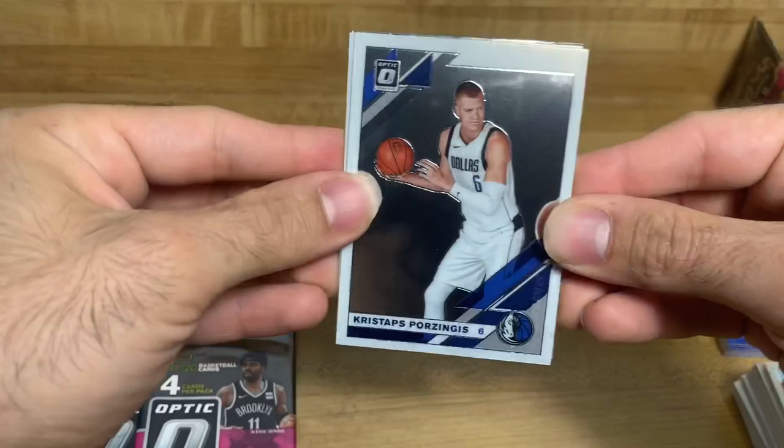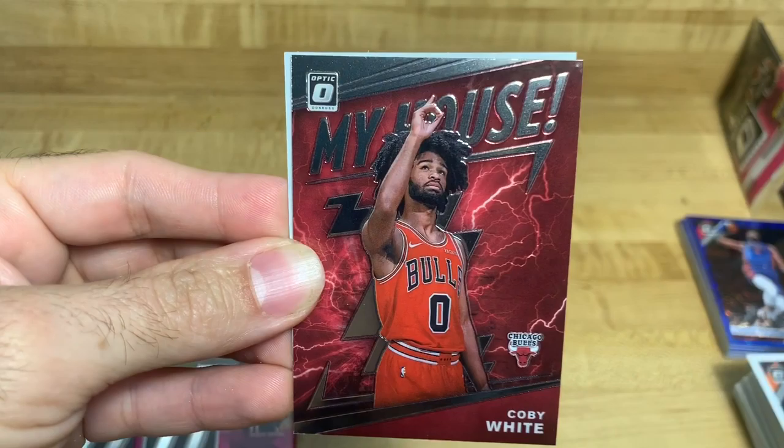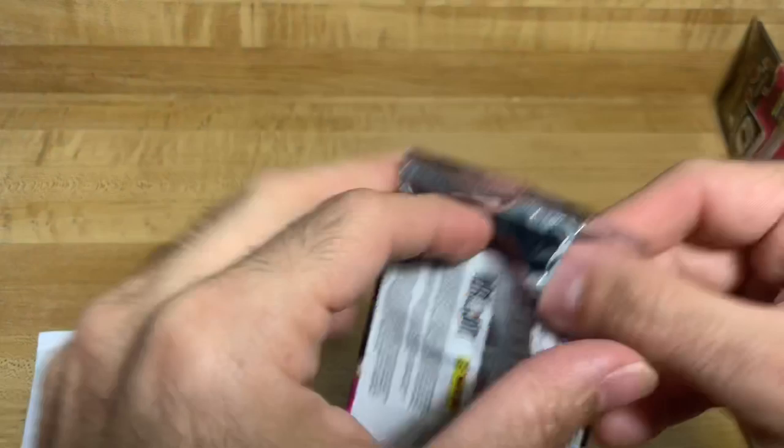Alright Chris Stepenson, Alonzo Trier, and Coby White My House red card - that one's pretty cool, Chicago Bulls. Haven't seen the red one, I've only seen the blue. Darius Bazley - it's a good start to this pack, really nice card.